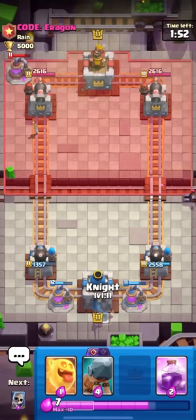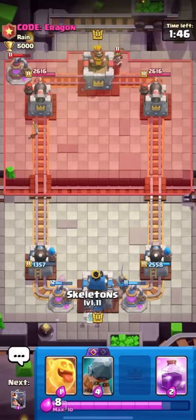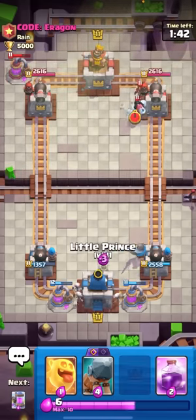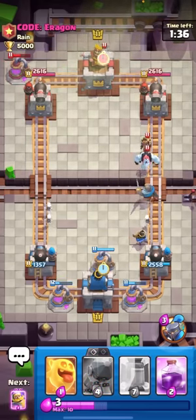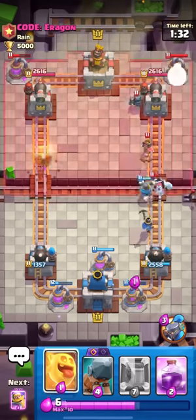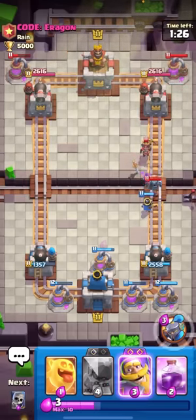Just gonna keep stacking my pumps like they're bread - if you know, you know. I'll go for the knight in the back to get to the evo knight and then I want to battle ram too to get to the evo battle ram. It might be better to get another pump because I don't want to battle ram into the little prince. I'll just little prince here to be safe, and go for the elixir collector. I could also mirror up my elixir collector.